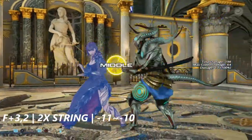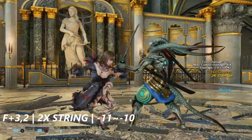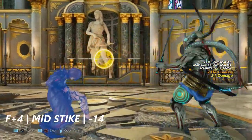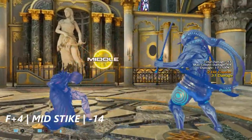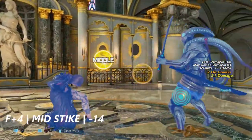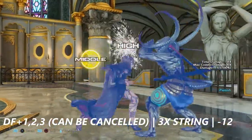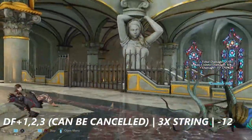Forward+3 into 2 is a two-hit string and one of her screw moves — this move is negative 11 to negative 10 on block. Forward+4 is a mid strike — negative 14 on block. Down 4+1 into 2 into 3 can be canceled into Chaos Judgment; it's a three-hit string that is negative 12 on block.